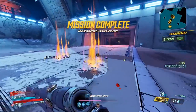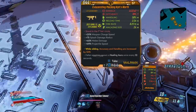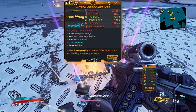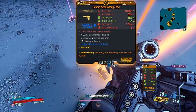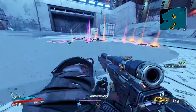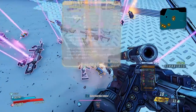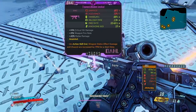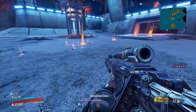Let's see what we got — a Redistributor, a fire one, and a Kybsworth. Tiggs' Boom — the event really did increase the amount of loot you can get. I actually haven't found that many legendaries from Wotan normally; he almost always drops something from his dedicated loot pool. We also got a Tankman's Shield, which is a Mayhem 4 drop, and a Lob. I hope you guys found this video helpful — I'll see you guys next video, thank you for watching.